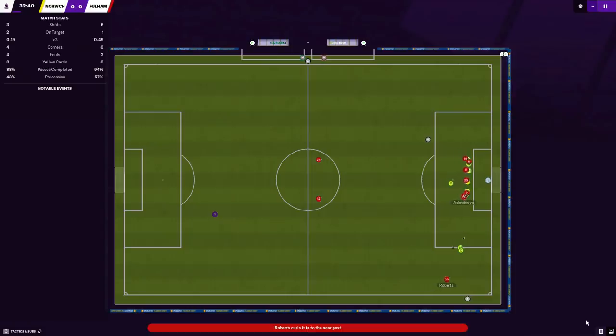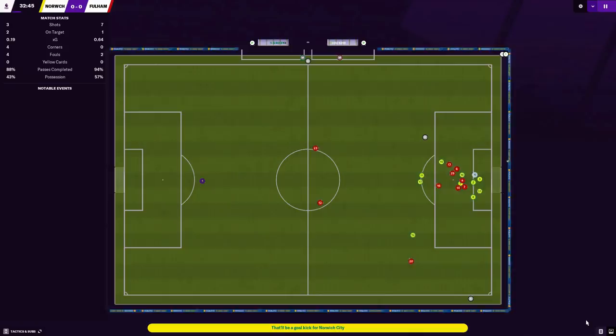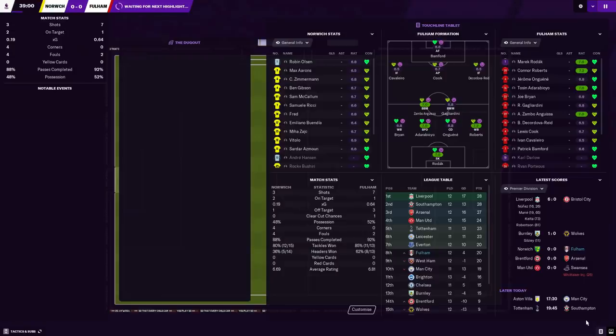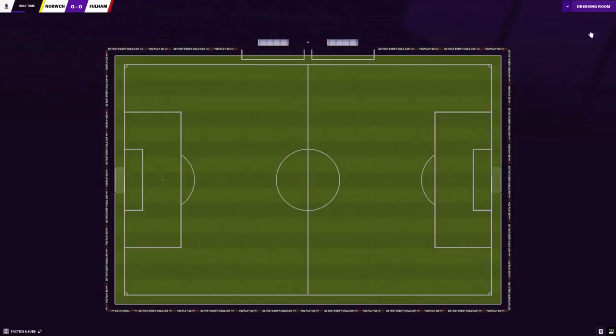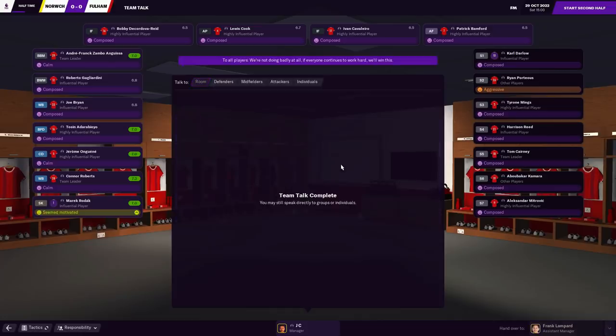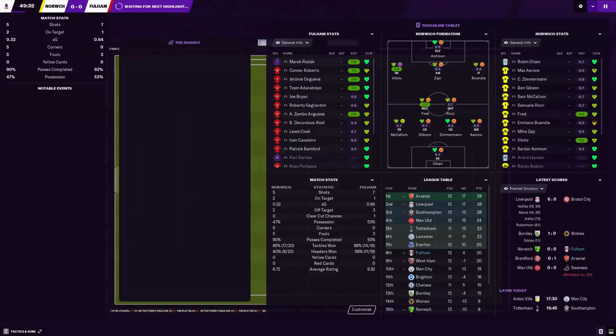Forwarding to around the half-hour mark and Jerome hits the post — heads into the woodwork as the Canaries escape. Seven shots so far, only the one on target, still nil-nil. Defensively, just like last season, absolutely no problems whatsoever. The back four all put in a really good shift and Marek as well. We are so secure in our back line, but the problem again going forward is we can be a little passive and stagnant at times. Still nil-nil, second half to come.